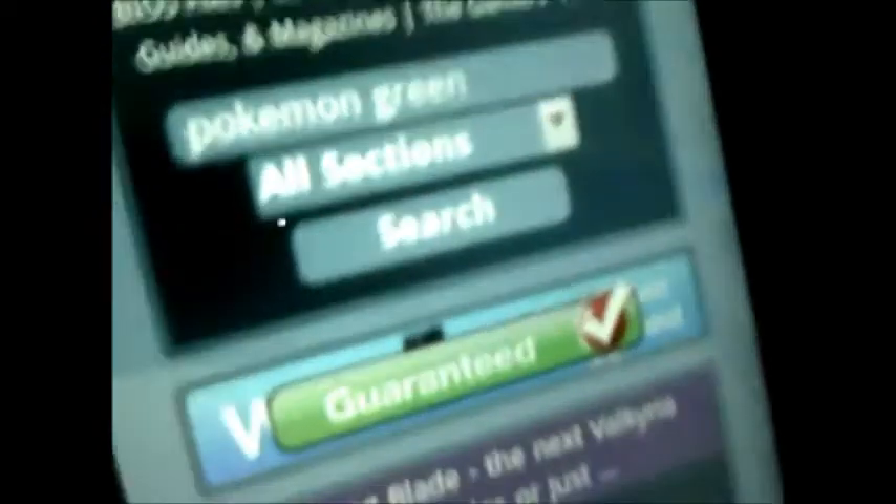I'm going to search up Pokemon just for the heck of it. I actually got this to play Mario, I'm already done with it. Let's just search up Pokemon Green. So when you put in the name, right under it, as you can see, it says All Searches or something like that — All Selections. You're going to want to click on that.